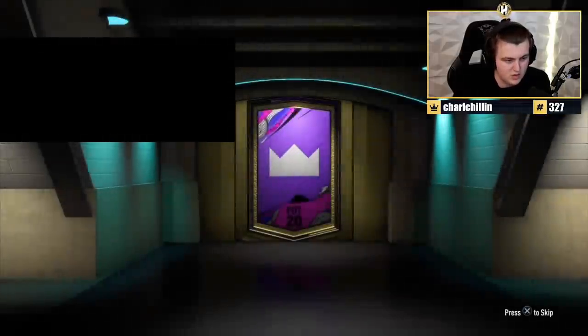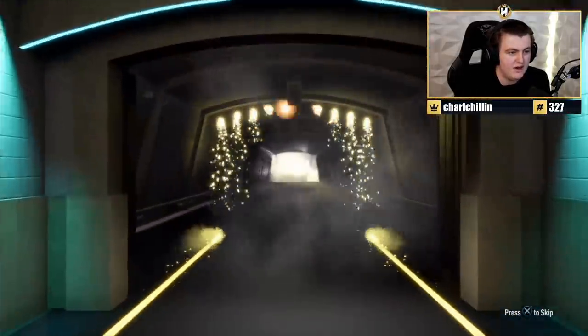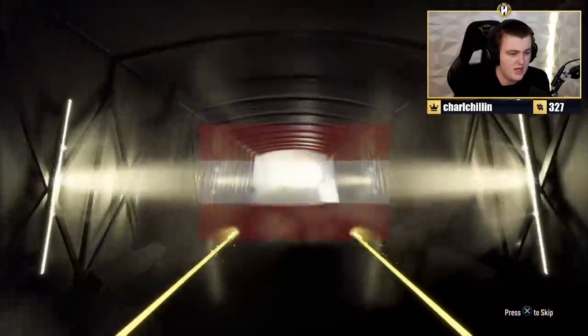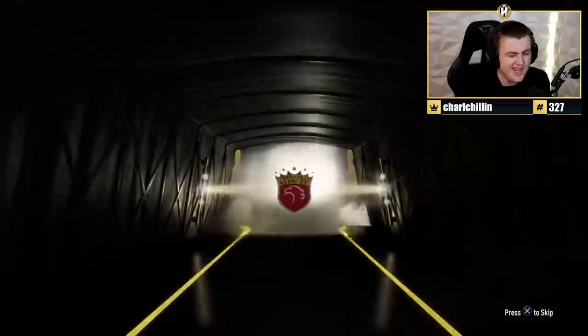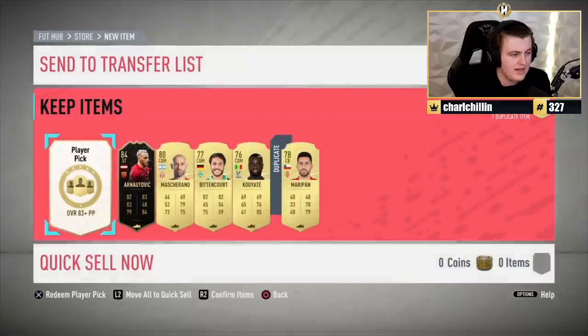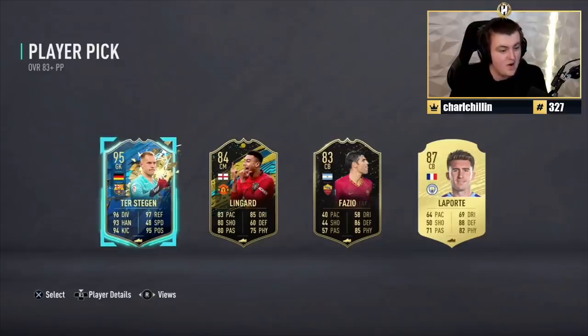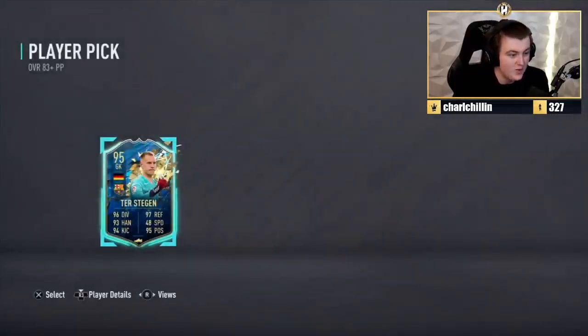Twitch Prime pack — what are we getting? We've just actually received an Any TOTS repeatable pack as well, so we're going to be doing some of those for tomorrow's video. Make sure you check out for that video. We've got an informed walkout in the prelim pack — Odatovic, it's alright, I think it's 84. What are we going to get in the player pick? Ter Stegen — 95. Not bad. That is a decent pack, we'll take it, not too shabby at all.